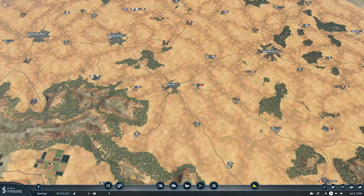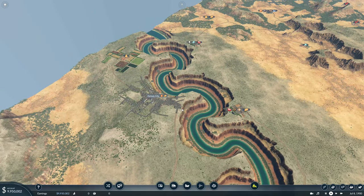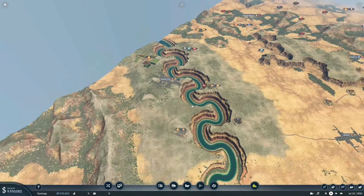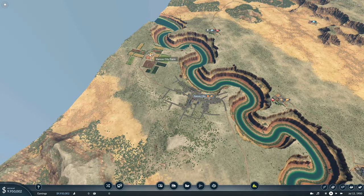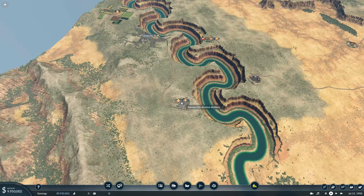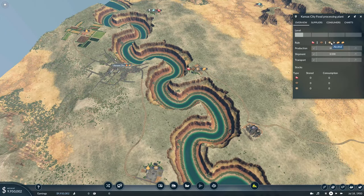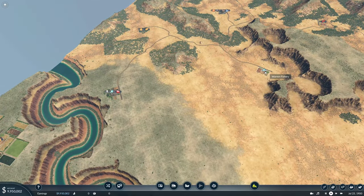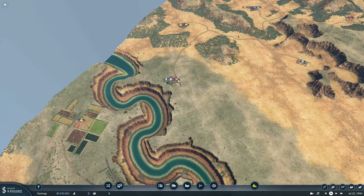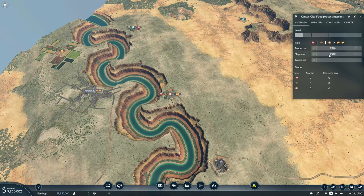Moving up the map, we have Kansas City, which wants fuel and food. The fuel thing is going to have to wait. For food, we're in a really good spot. We have a farm right here that produces grain. We can take that grain to this alcohol distillery, take that alcohol across the water into this food processing plant, and for every one unit of alcohol we get two units of food to deliver to Kansas City. We've also got a fishery - two fish becomes one meat, one meat becomes two foods, so we can produce a lot of food.